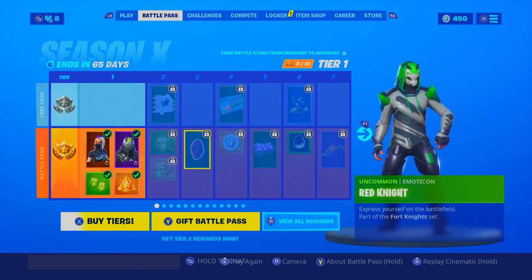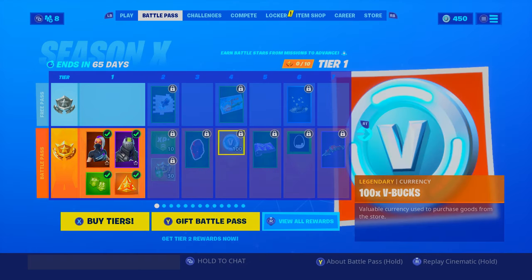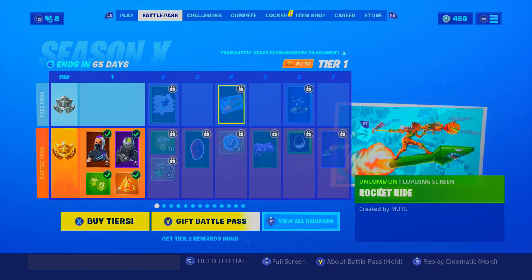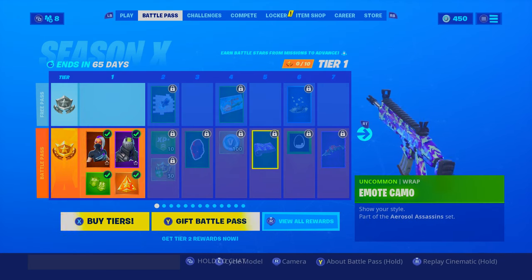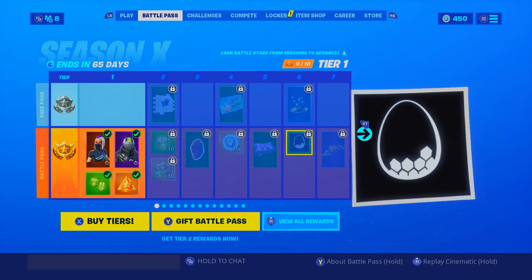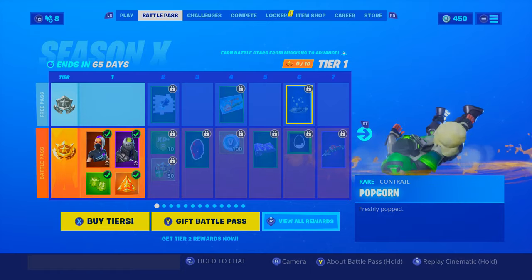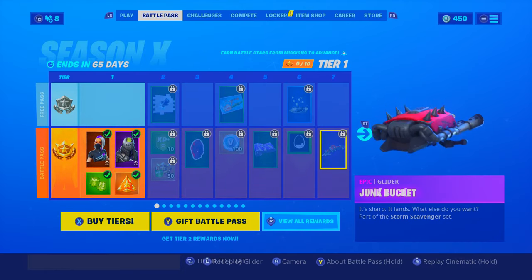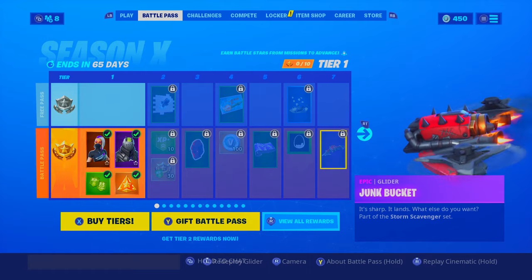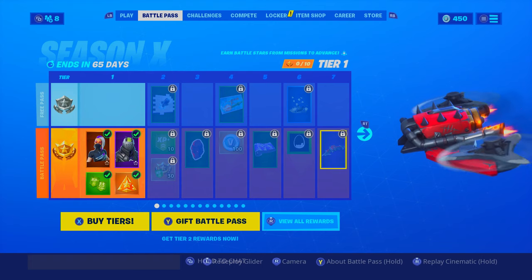We got some XP, a Red Knight little emote, some V-bucks, a nice loading screen. That wrap is pretty cool, I like it. An egg, popcorn — that's interesting. Pretty cool, I guess. Junk bucket — okay, that is sick, it goes with like the Rust Lord skin.